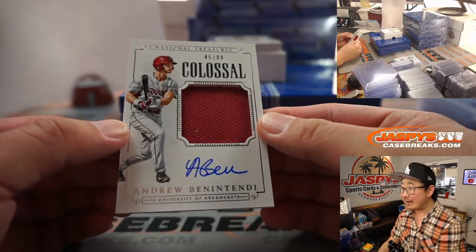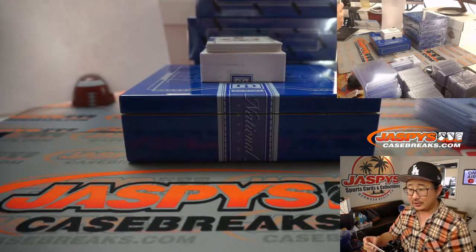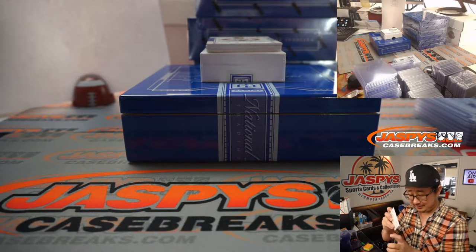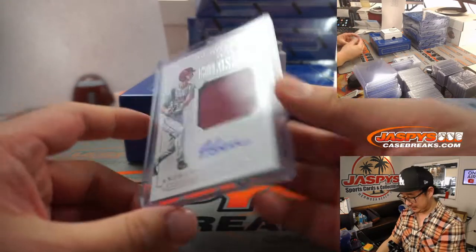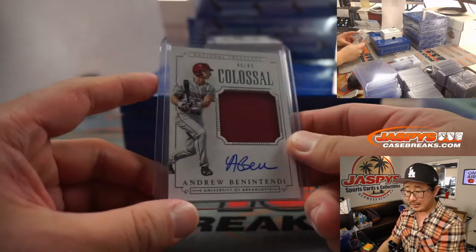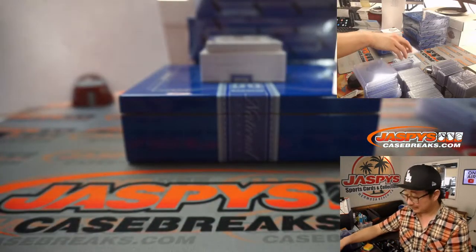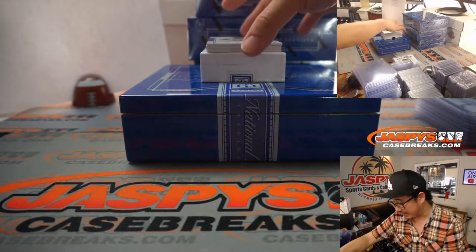At 45 out of 99, jersey and autograph, Andrew Benintendi. Just start naming off some University of South Carolina coaches — I'm sure it'll ring a bell at some point. Benintendi — Aaron Pettit. I think it was Steve Spurrier. See, that rings the bell.